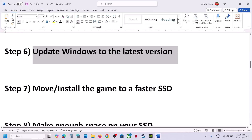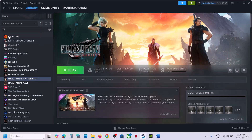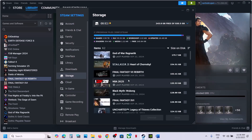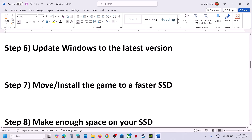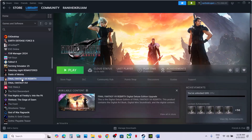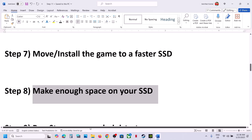The next step is to move or install the game to a faster SSD. If the game is installed on an HDD, try moving it to an SSD. Go to Steam Settings > Storage, find the game in the list, and move it to your SSD or C drive. Make sure the drive has enough free space. If nothing works, uninstall the game and reinstall it directly to the SSD.